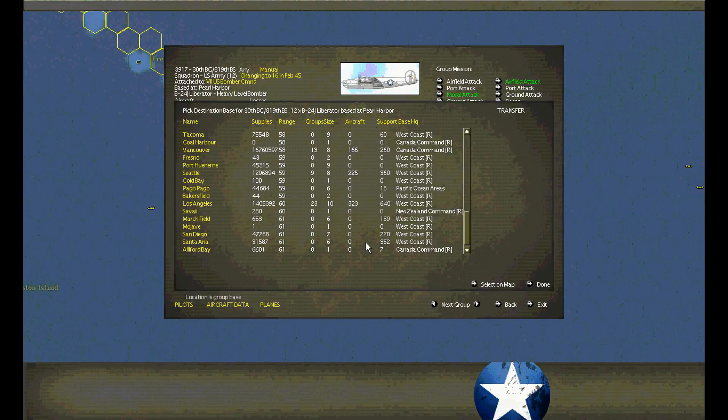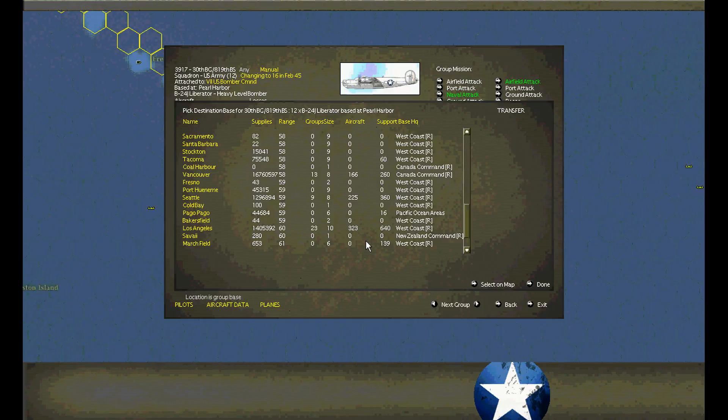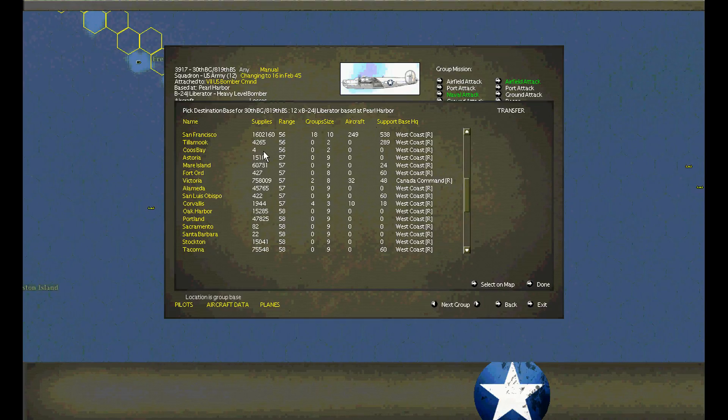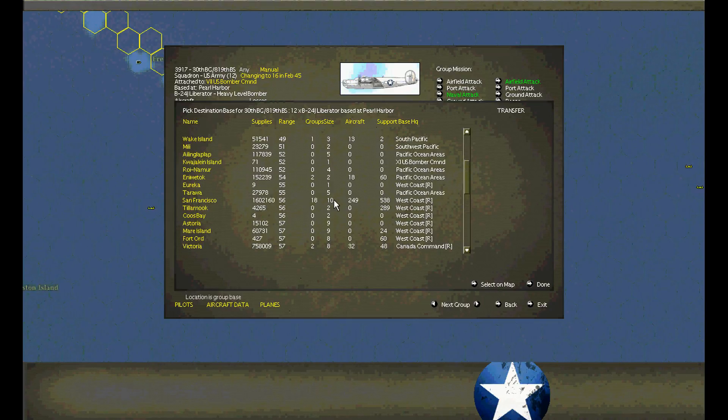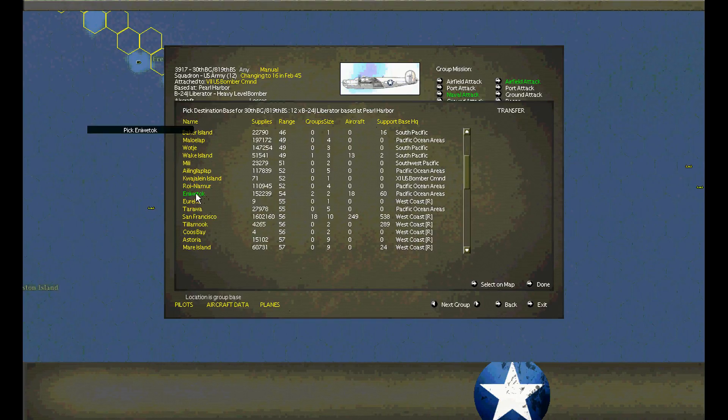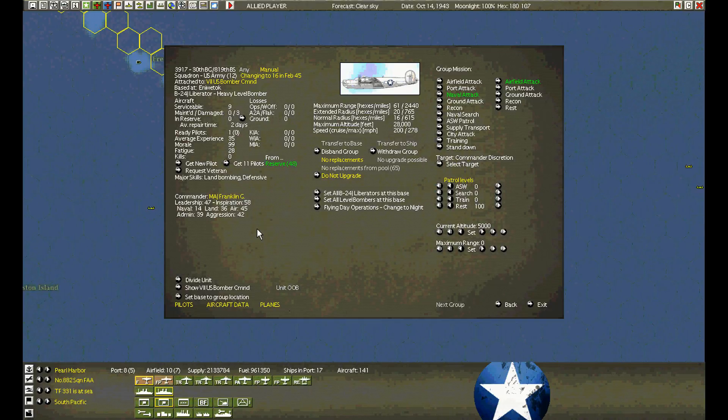We have to fly somewhere where there's aviation support and there's none. Have I got the wrong command? No, we can fly anywhere. Tarawa is empty so we can't fly there — no aviation support to repair. Inuitok is the furthest we can go. That's terrible. And we damaged three aircraft on landing — that's a hard luck squadron.